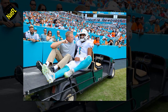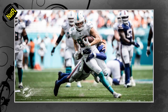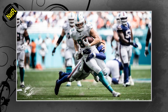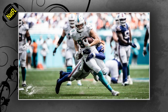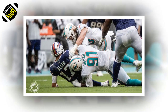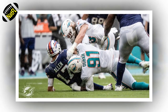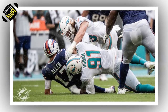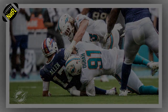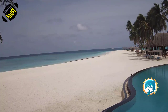Number 1: the fourth down failure where Tua Tagovailoa was injured. This one ranks at the top for a couple of reasons, and not just because Tagovailoa was knocked out of the game with his rib injury. There was absolutely nothing wrong with the decision to go for it on fourth and two from the Buffalo 47, given the field position and the fact the Dolphins figured they'd need a lot of points to win this game. But what happened on the play was a microcosm of the game when the Dolphins' offense was on the field, with the line incapable of protecting and the quarterback getting pounded.